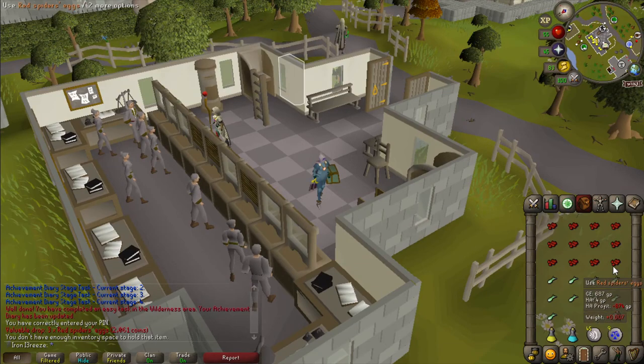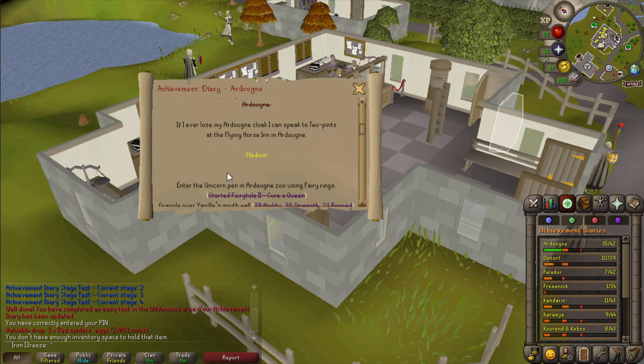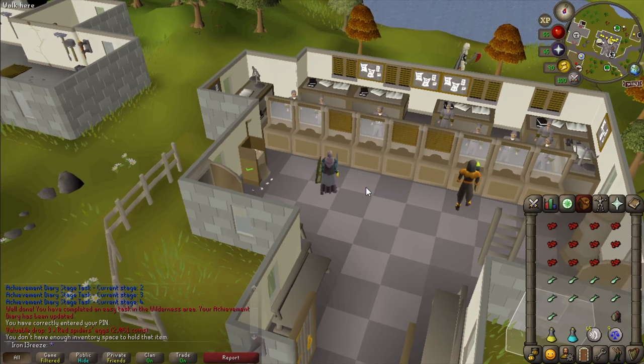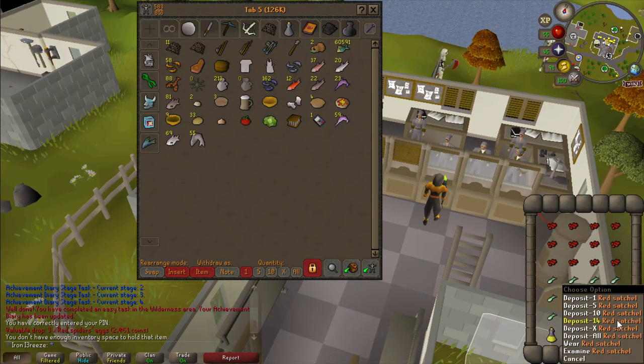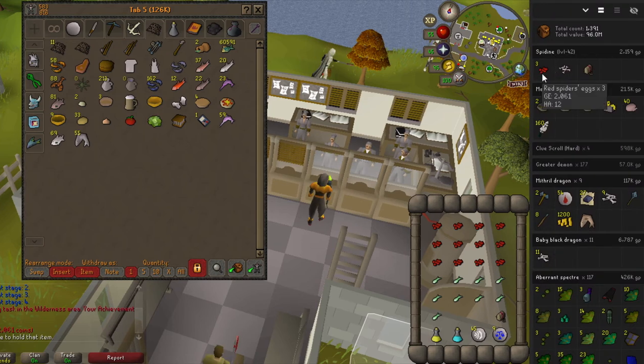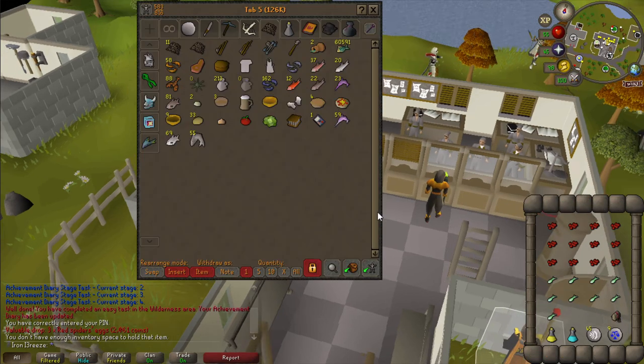I was just about to go do creature creation for more spider eggs, but I realized that because I don't have the medium achievement diary completed, we don't get them noted - so I'm going to have to do the achievement diary first. I also managed to get a red satchel from one kill, which is kind of amazing. The spideens dropped three eggs, one set of bones, and a satchel from one kill which is nice.